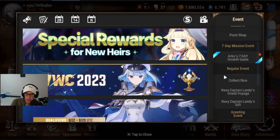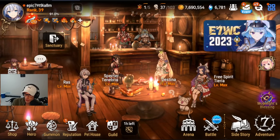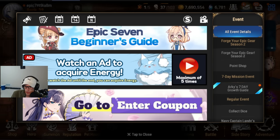Another thing: if you click the Event tab in the bottom left, you can watch 5 ads a day for 100 energy. That's an extra 10-plus runs every single day — really worth it. It's an extra 5,000 stigma per day during the first 10 days, so 5,000 stigma over 10 days basically gets you one additional 6-star just from watching ads. Some ads take 10 seconds, some 30 — annoying, but it's a way to maximize your account as a free-to-play player.